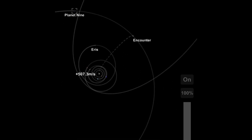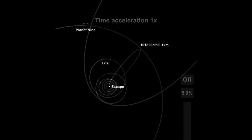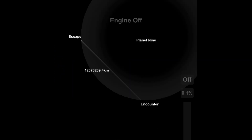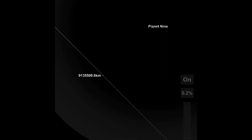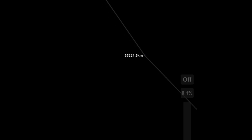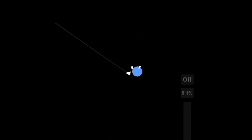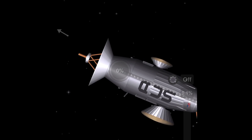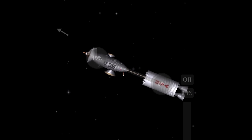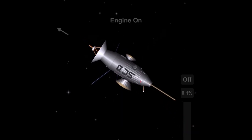You might be wondering why I'm launching this silly thing to Planet 9. It's because I did a poll asking what should I launch. The options were Orbiter, Lander, Rover, Impactor, and Space Corndog — and the Space Corndog obviously won, which I did not want. But I said, oh well, I guess I'll just launch it. I didn't want to launch the plain Space Corndog though, so I told my space agency, Power Aerospace, to remake it and add more things. And there it is on screen — the new Space Corndog.